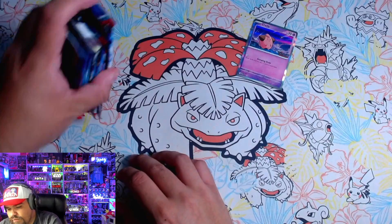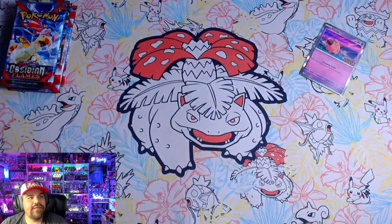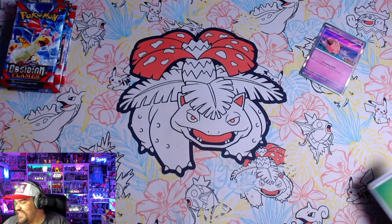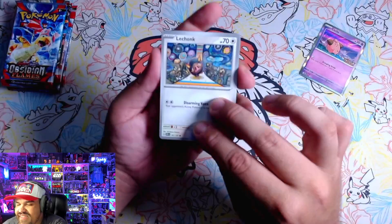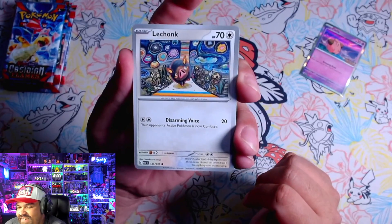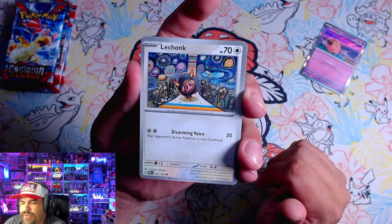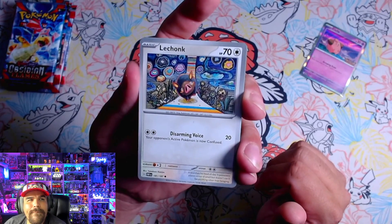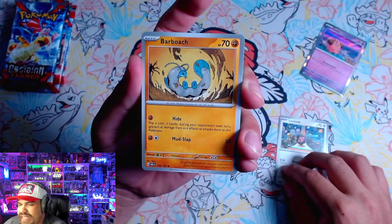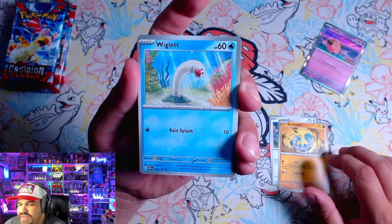Now we got seven packs of Obsidian Flames, and at the end of this we'll open our prize pack. First time we ever open up the set on stream, so that's pretty exciting. Look at that LeChonk — that artwork is very, very dope. LeChonk already coming in with some pretty dope cards. I think in this set we get a LeChonk Illustration Rare. We got that Barbroach. I kind of hope that eventually they bring back shiny Pokemon like in regular basic cards. We got the Wiglett.